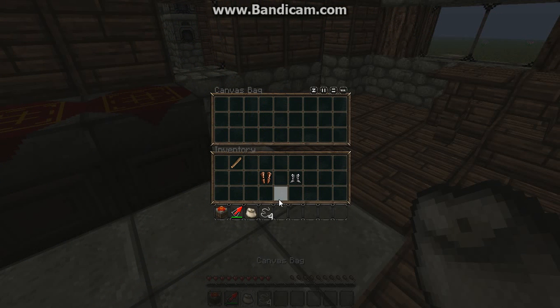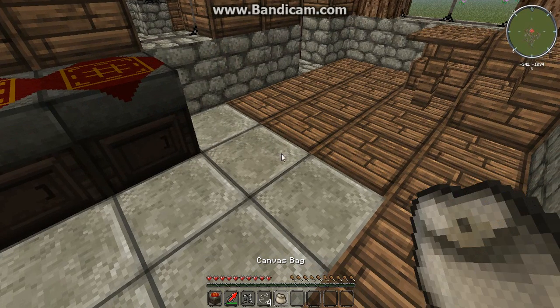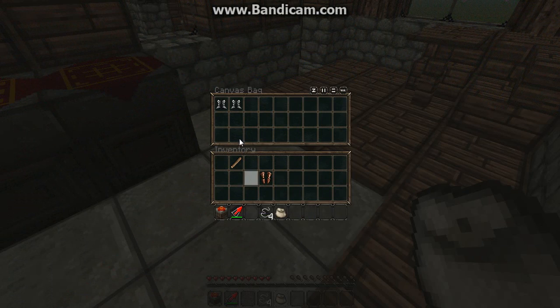Now let's say I want to duplicate these iron boots. It's in slot 3, and you mouse over. Normally it wouldn't work, but as you can see, it's worked.